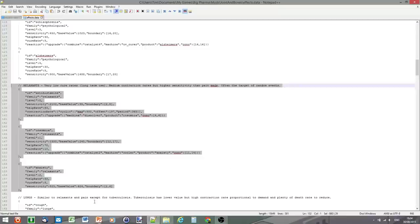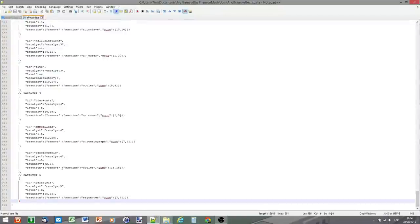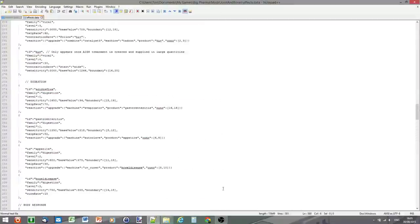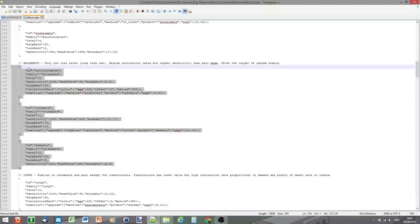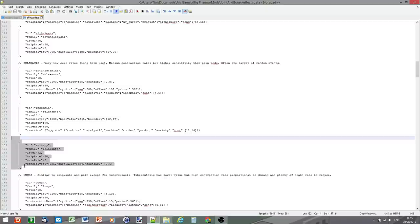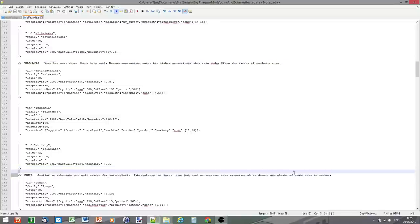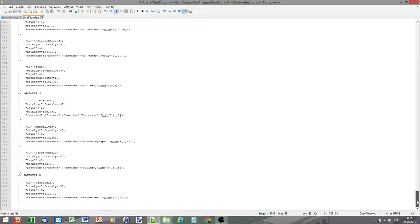Copy the Relaxants cure family block. The key thing is to copy entire effects including the comma at the end — it's really important. If you miss a single comma it won't work. The comments using double forward slashes can help you see where a family starts and ends. Scroll to the very bottom to paste it. Something to watch out for: the last item in the list needs to have a comma added to it. So I'm adding a comma to the original last item (Catalyst Level 5 / Paralysis) and removing the comma from the new pasted block.